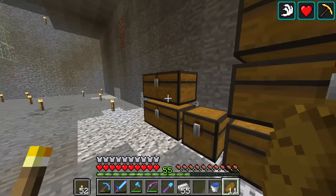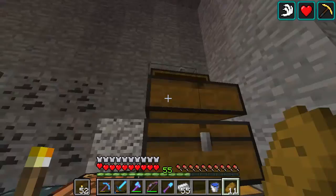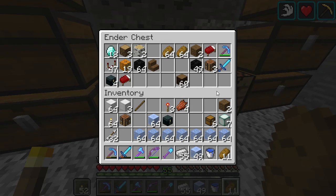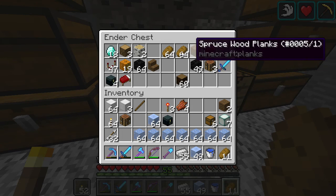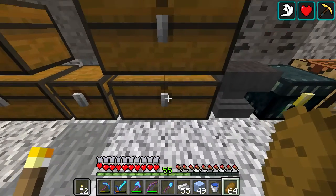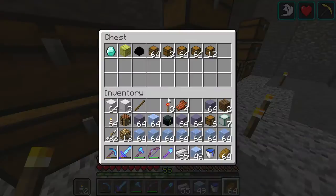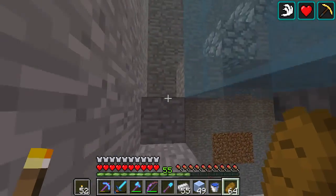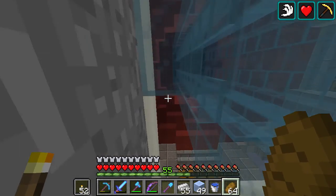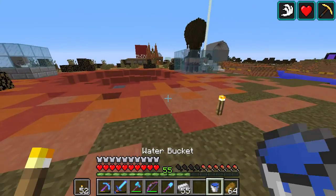Those two chests are just a bit of junk — odds and ends. I want to get myself an ender chest and get all of this out of here. I think that'll do for now. I need something to go to the bottom of this build. I think that's enough to get going with. There's no bed here so let's hope somebody's sleeping — no, they're not. Let's go find a bed and get rid of the night. I'll be back in a moment.